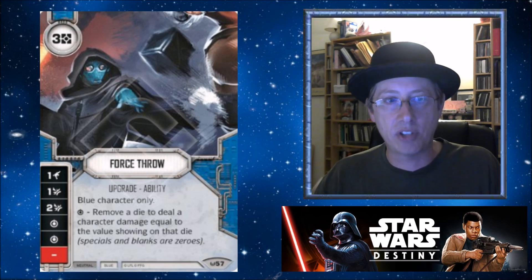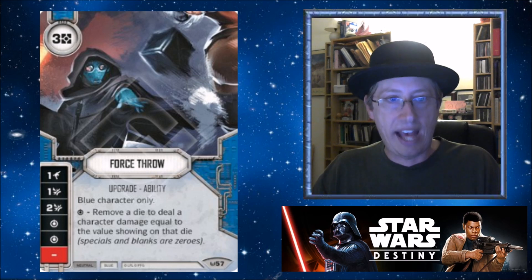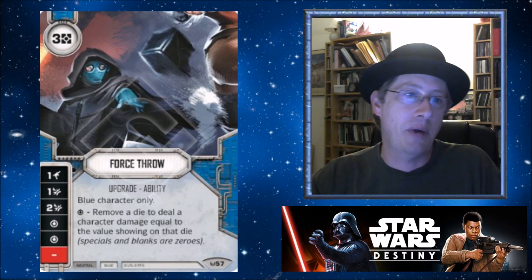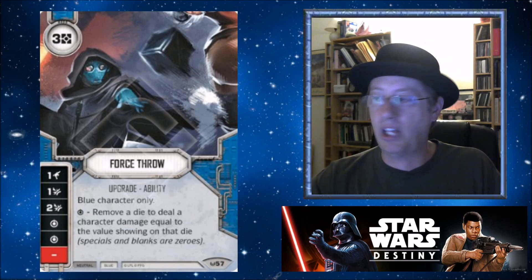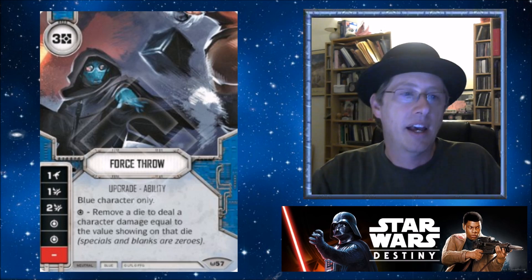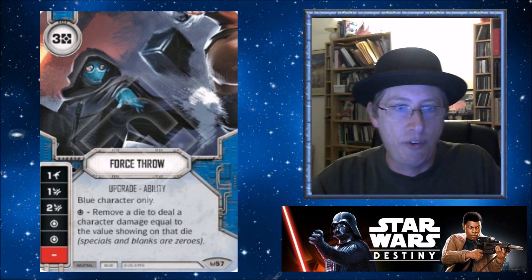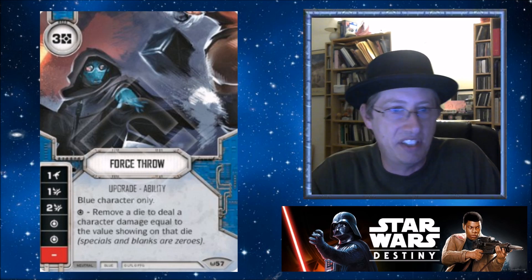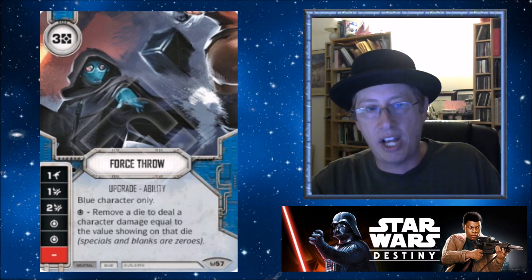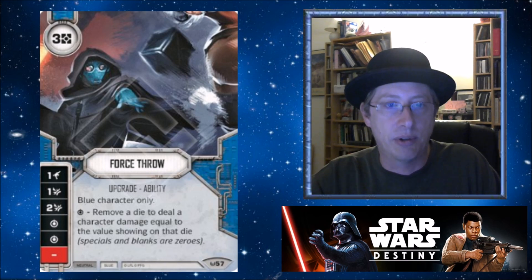You're going to see a lot of my videos talk about this — anytime you can get around the 'my action, your action' structure, you're getting a tremendous advantage. It's really difficult for your opponent if you have a lightsaber with a special, a Force Throw, and a Data Pad showing the special all on the board. They're thinking: 'He's got four cards in his hand so Mind Probe is going to wreck me. And there's a three-damage die on the field. What do I do here to get around this Data Pad?'